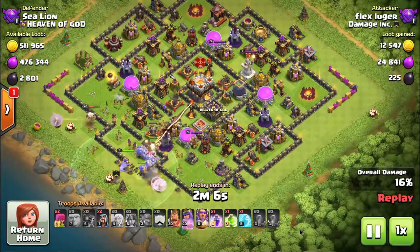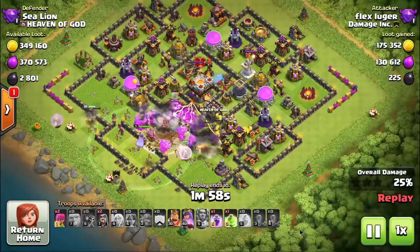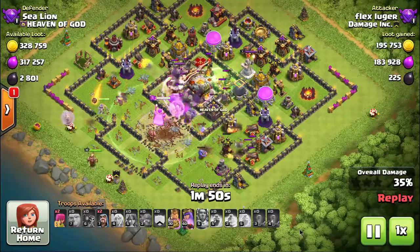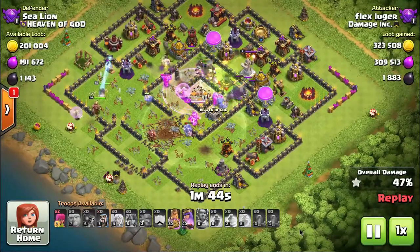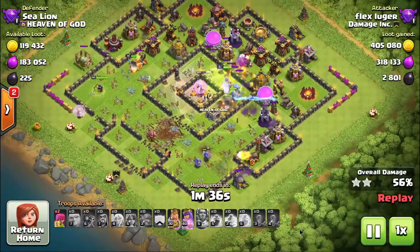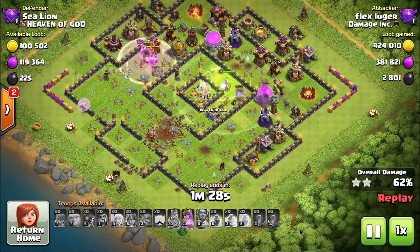If you look at the troop bar across the bottom, you'll see all the troops going gray because he's putting them all in at once — the queen walk and the bowler walk going in at the beginning. Here he's just popped the warden's ability. This is his newest attack with the warden. He had to bring a freeze spell for the back-end inferno tower, which is really important — if you're attacking bases with inferno towers, you want to bring at least one freeze spell to freeze that back-end inferno so it's not burning down your troops on the way in.